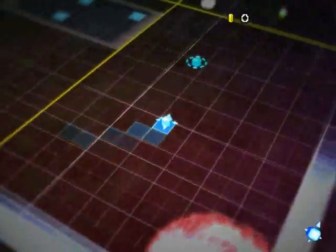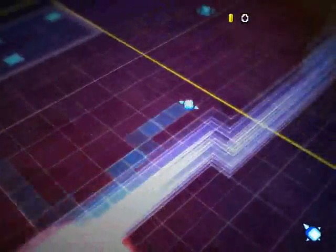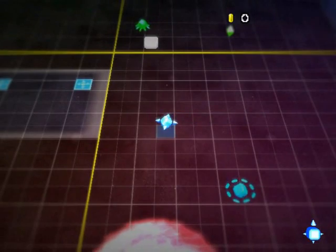Right now you start off in an outpost, and as you can see there's a field around here that keeps the enemies outside. Outside of this outpost, enemies float around, so this area is safe from enemies. You can come here to upgrade your character and not worry about enemies so much.